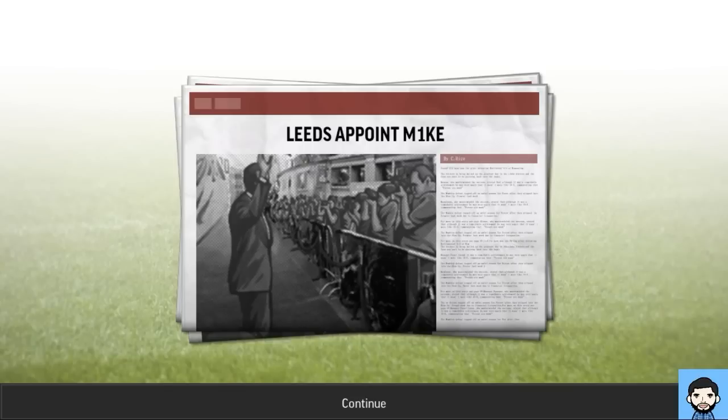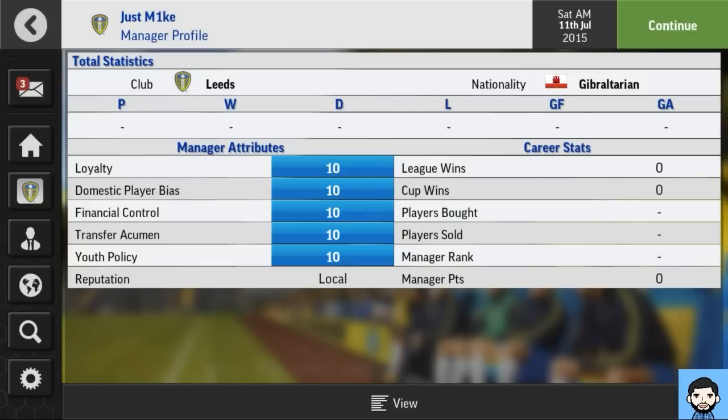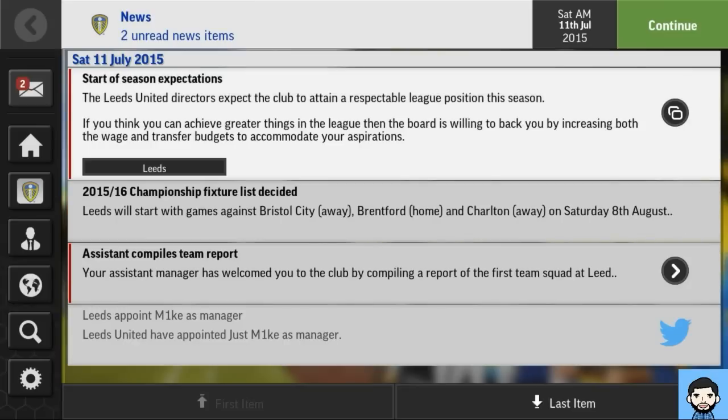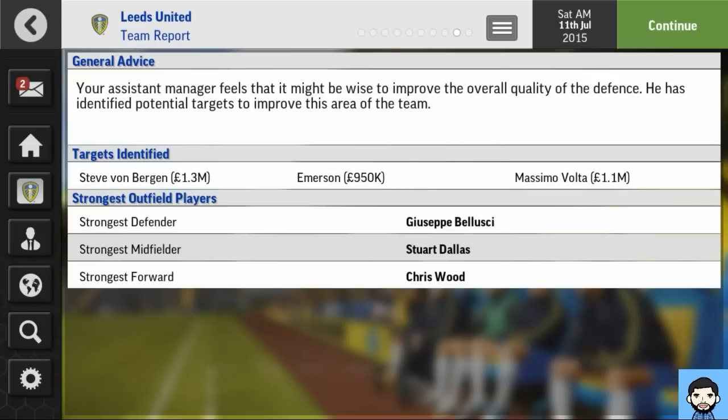The first screen looks very enticing — a new layout on Football Manager Mobile 2016. I really like that they've added hotkeys which will take you straight to the page available in the news article. Leeds United have appointed Just Mike as manager. You can go to the last item and the first item, which is another nice feature. The assistant manager has compiled his team report as always — let's have a quick look at that.